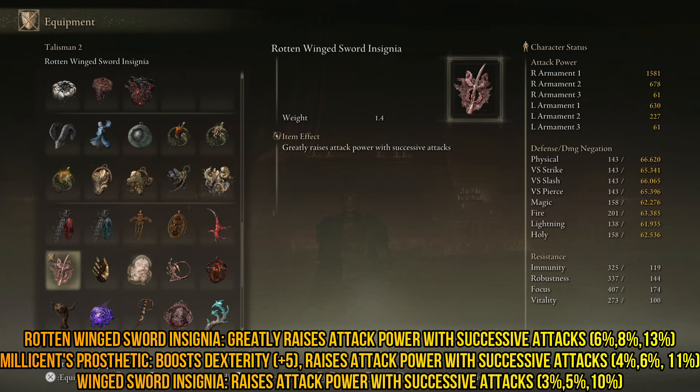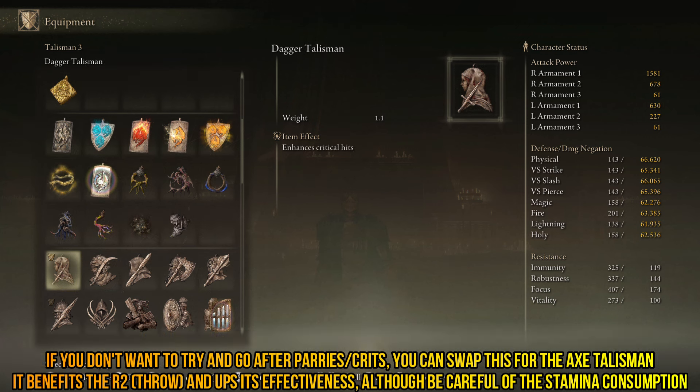Millicent's Prosthetic comes second but gives you plus 5 dexterity, and the simple Winged Sword Insignia gives lower boosts but is much easier to attain by just clearing a dungeon. We want one of these talismans for successive-attack damage because Mesmer's Assault Phase 2 jabs multiple times, building the buff really easily. For solid crits, we have the Dagger Talisman — this spear is considered a heavy spear, so jump attacks will build a lot of poise damage leading to an opening for a crit. Because this is a piercing weapon, it deals very solid crits indeed.